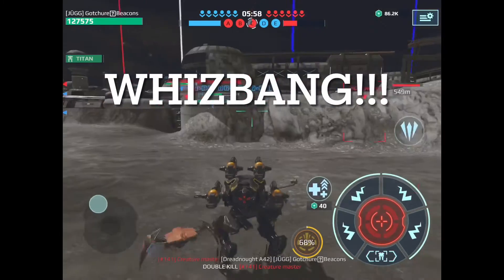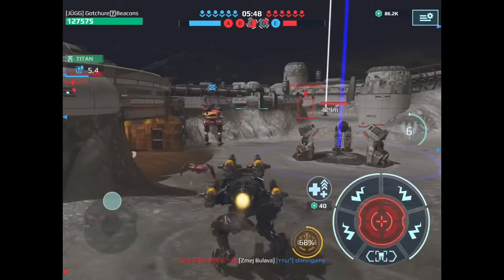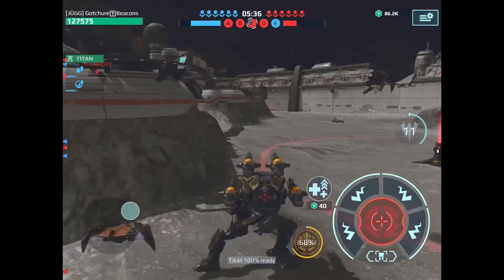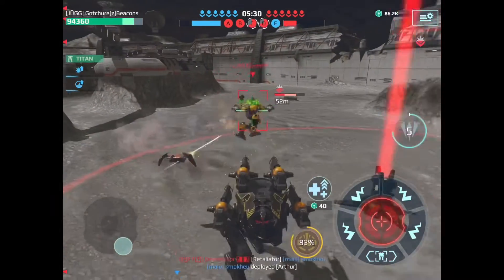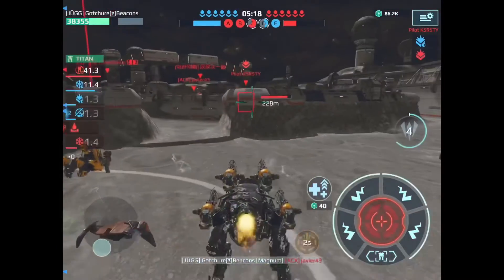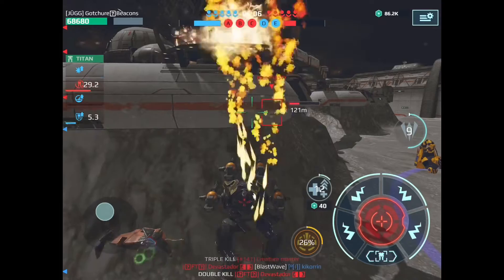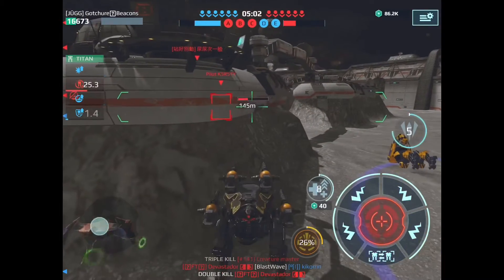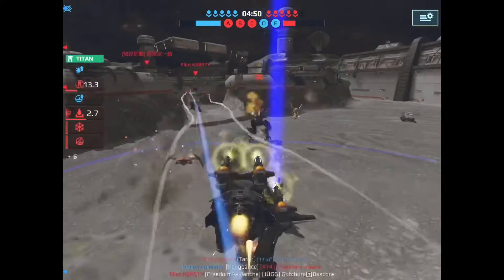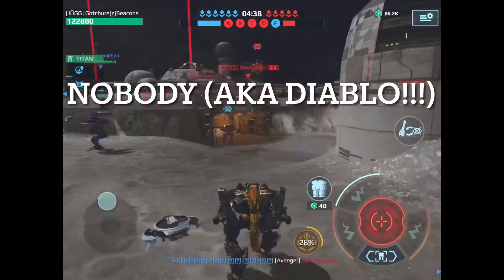I'm gonna hop into Whiz Bang — my Mag Blitz, a fearless ferocious little guy. He's gonna run around and see what he can do. Obviously I'm going after nothing but beacons — that's what you always want to be doing. I knew that Scorpion was gonna reappear there so I'm just gonna wait, grab the beacons, and rub him out. Those things are tough — kind of like a vortex. I realized I got chunked down and I'm getting ready to be hammered, so Whiz Bang is just about done.